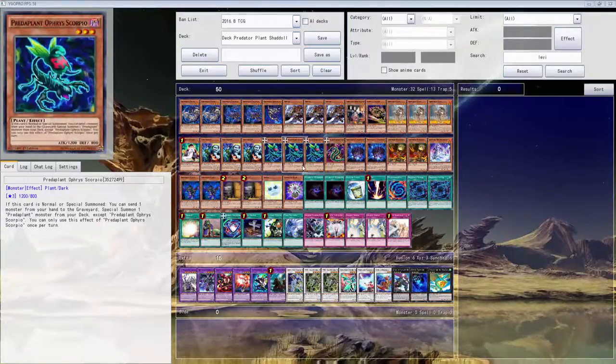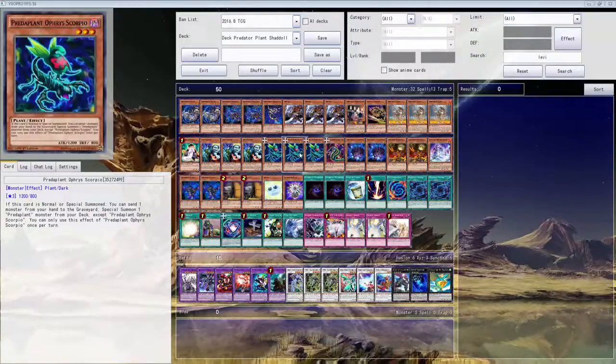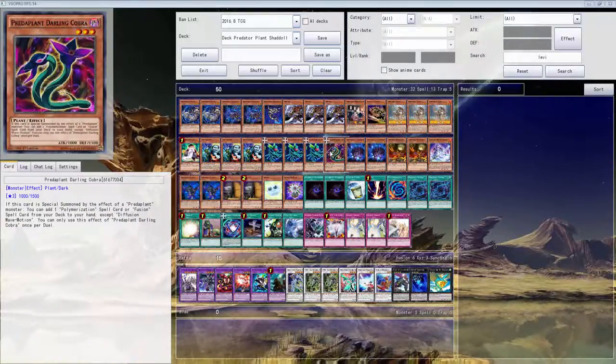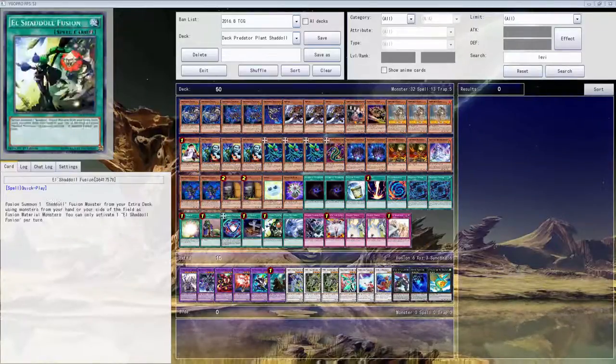I took out mostly like the Predator Plant button he had, because he had the other ones and stuff like that. I don't know if he's a he, but whoever it is — that person had a whole bunch of other Predator Plants. So I just switched it out for pretty much the best one, which searches the polymerization or fusion, so that means every fusion card in here is pretty much searchable.